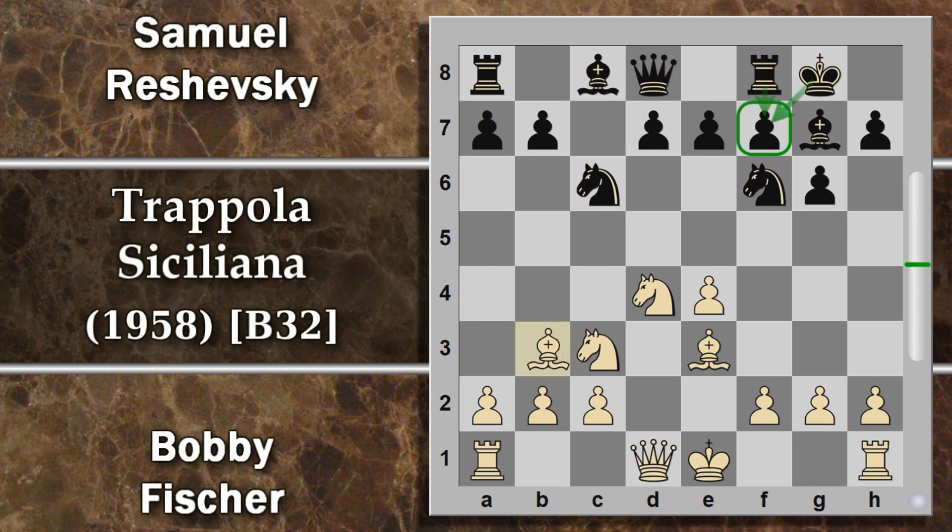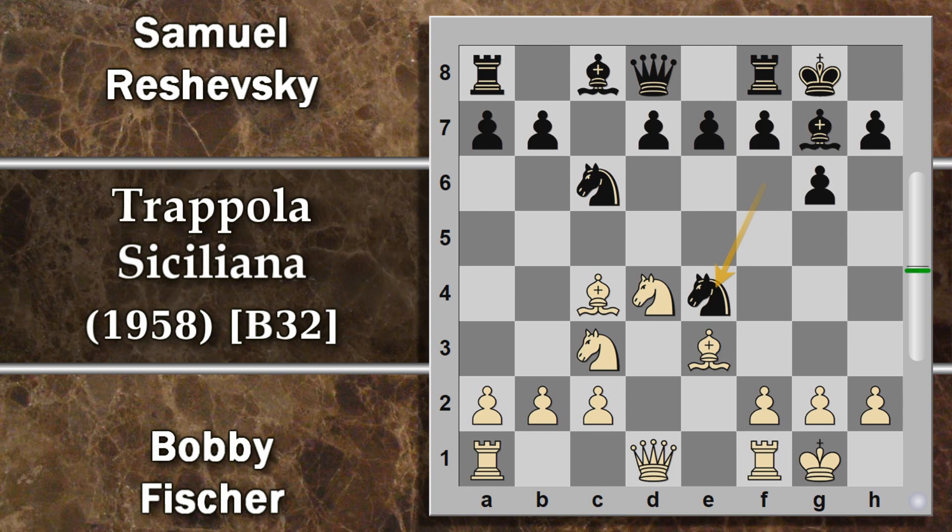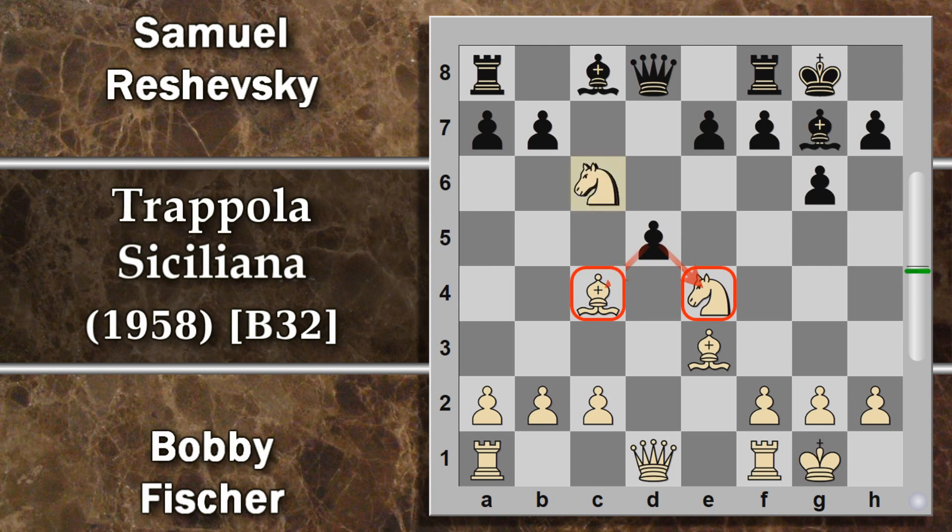Fischer prosegue con alfiere b3, che sembra una mossa inutile, ma in realtà lo scopo è quello di evitare il possibile trucco della forchetta. Se qui per esempio avesse viceversa arroccato, poteva seguire questo sacrificio cavallo per e4, che dopo cavallo per e4 avrebbe visto i suoi frutti con la spinta d5 e doppio attacco a questi due pezzi. Quindi qui l'unica cosa è che il bianco può cercare di semplificare la situazione con cavallo per c6, in modo da poter attaccare questo pedone anche con la donna, ma il nero riprende con b per c6, difende doppiamente il pedone, e il bianco dovrà perdere il materiale.